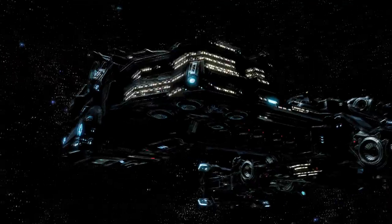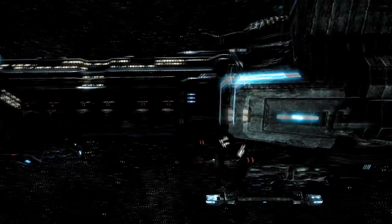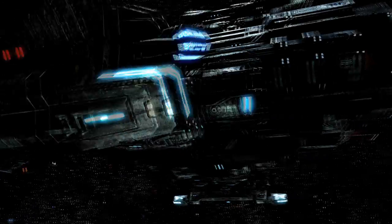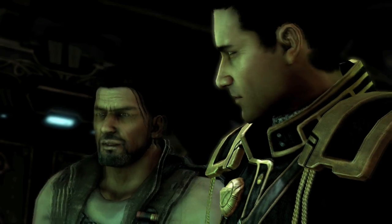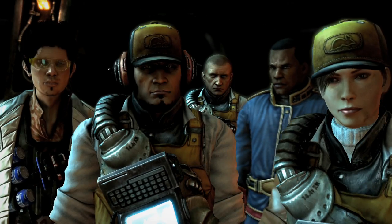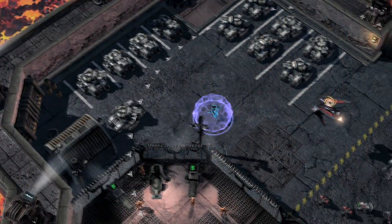Raynor's HQ is the Hyperion, an aging battlecruiser he liberated during the events of the original StarCraft. After boarding this hunk of Neo Steel, you'll meet Jimmy's band of rebels and be able to choose from a wide selection of missions.